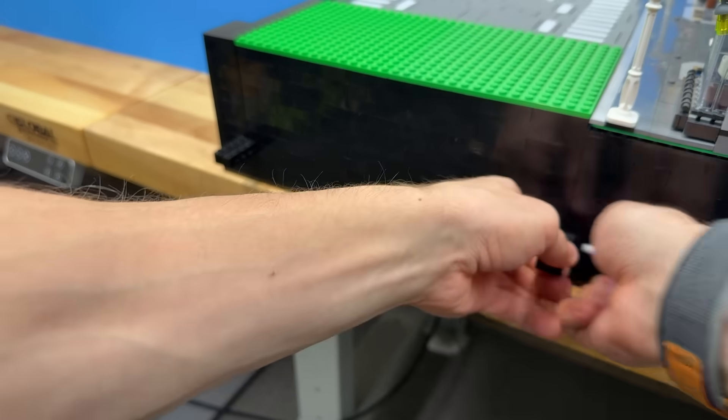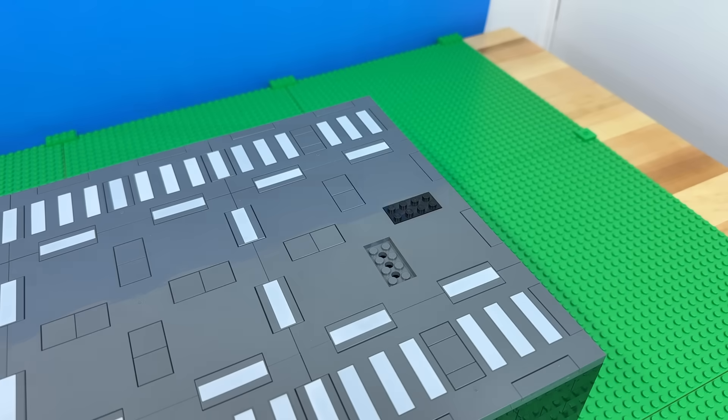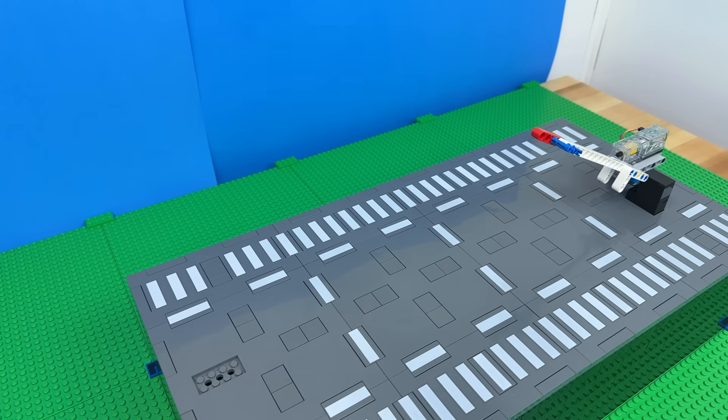I built this road section to slide out so that I can modify it by adding different gates and crash barriers. First is a drop arm — it's just like a railway crossing, but this one is actually designed to take force rather than just telling drivers to stop.